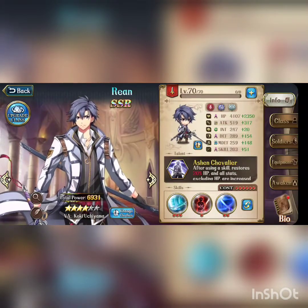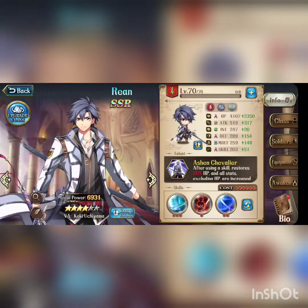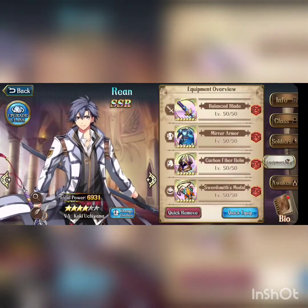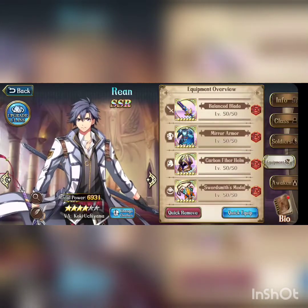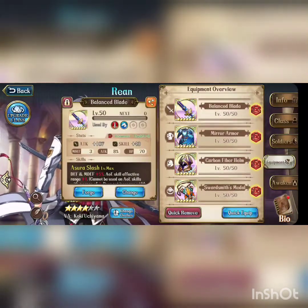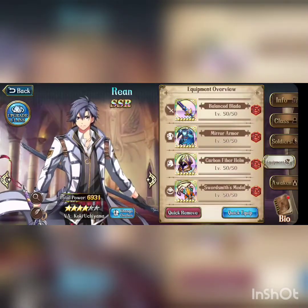Rin is an overall infantry unit and an AOE attacker. Let's talk about his equipment. First, we look at his weapons. If you don't have Balance Blades, Seal Guardian is a very good option, but Balance Blade is the top choice because his AOE skill effect gets plus one range.